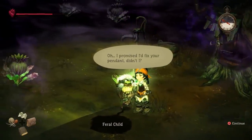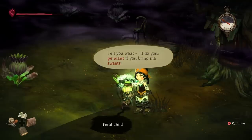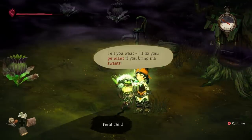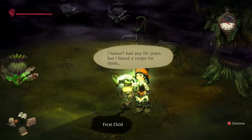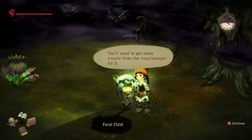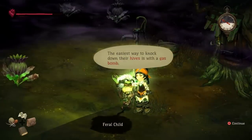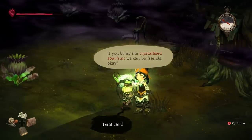You're back. Need to use my workbench. Oh, I promised to fix your pendant, didn't I? But I've already given you a reward for the workbench. I'll tell you what — I'll bring your pendant back if you bring me sweets. I haven't had any for years, but I found the recipe for them. You'll need to get some treacle from the treacle wasps first. If you bring me any crystallized sour fruit, we can be friends, okay?